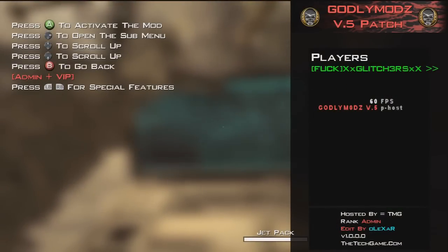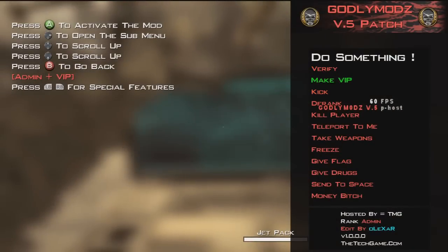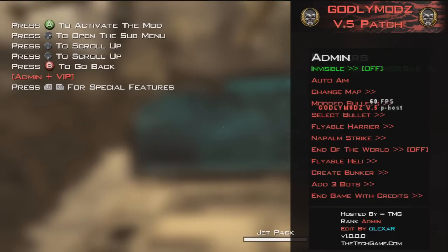Let's hit our B and see what happens to the players. You can make them VIP, kick, derank, kill player, teleport them to me, take all weapons, freeze, give flag, give drugs, send to space, money bitch. None of them I'm really going to bother with. Invisibility — we'll switch that to on. Aim bot.